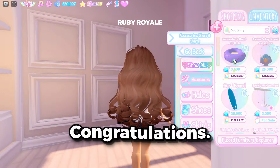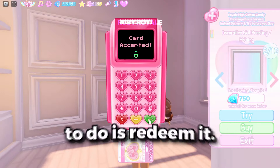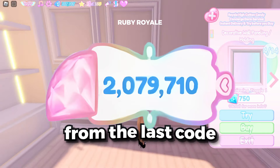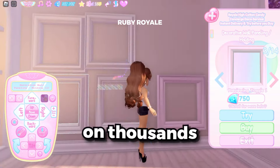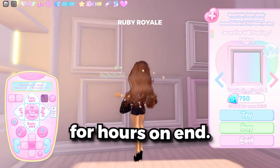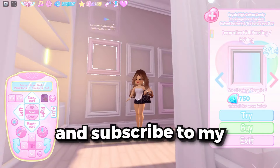Now we are on step three. Congratulations, you have your very own VIP Royale High Diamonds code. Now all you need to do is redeem it. As you saw in my intro, we lucked up and got a ton of diamonds from the last code we redeemed. So there you have it guys — a simple and easy way to get your hands on thousands of Royale High Diamonds without spending a dime or grinding for hours on end. If this worked for you, make sure to hit the like button and subscribe to my channel.